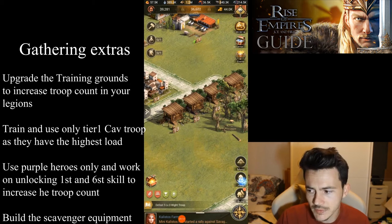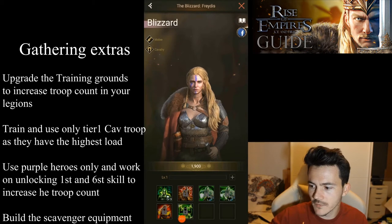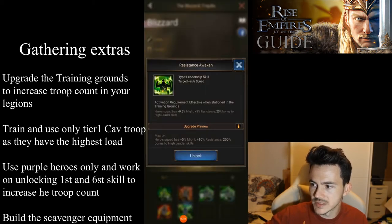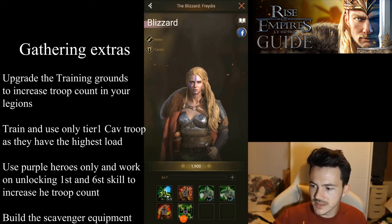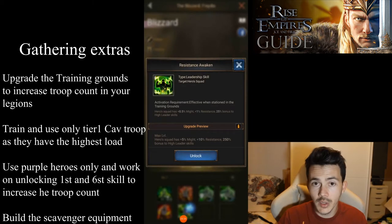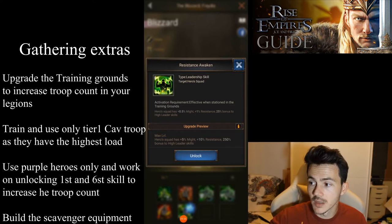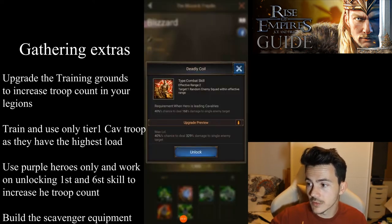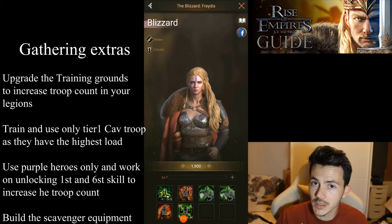For heroes, the only heroes you're going to need for gathering are purple heroes, because compared to blue and green you have the awakening skill. The skills you need for gathering are: the first skill, which increases the amount of troops that hero can have in his role, and the sixth skill — the awakening — which buffs up the first skill giving you even more troops. Don't waste wisdom medals on the other skills because those are just combat skills.